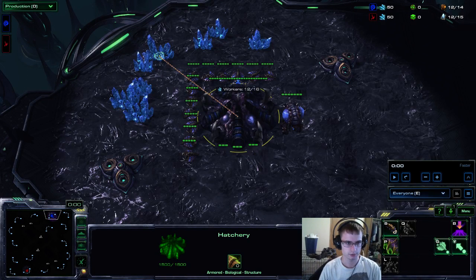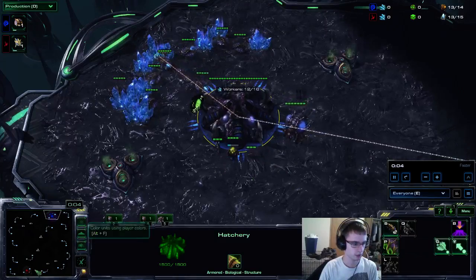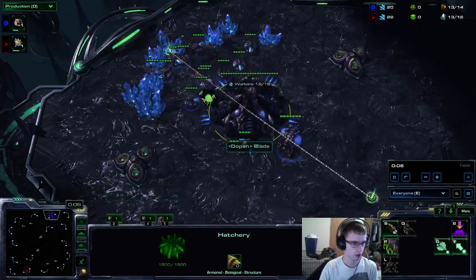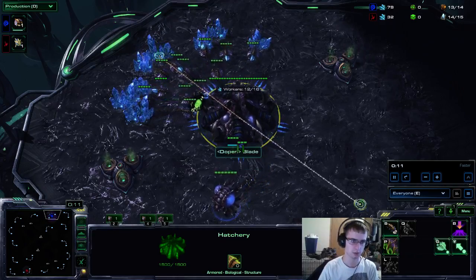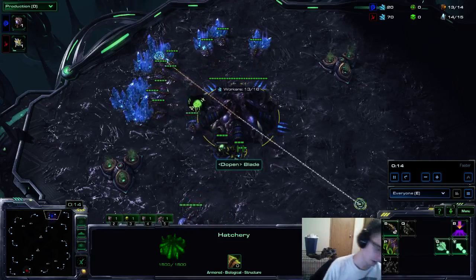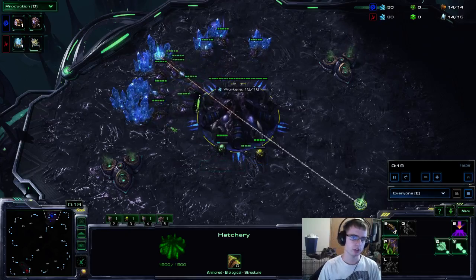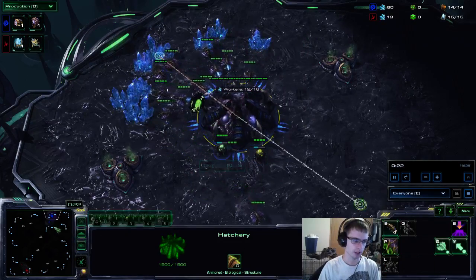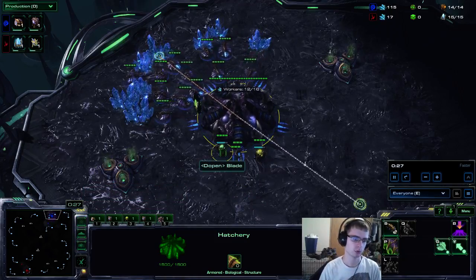What is up everybody, this is Blade55555 presenting another guide, this time featuring ZvP. I've been asked quite a bit lately about my Zerg versus Protoss build order, and I finally found one that I like and figured I would get a video and a guide written. Under the video comments there will be a link directly to the guide with build order. Essentially this is going to be a Hydroling Lurker with some drop play transitioning into a late game Broodlord army composition.